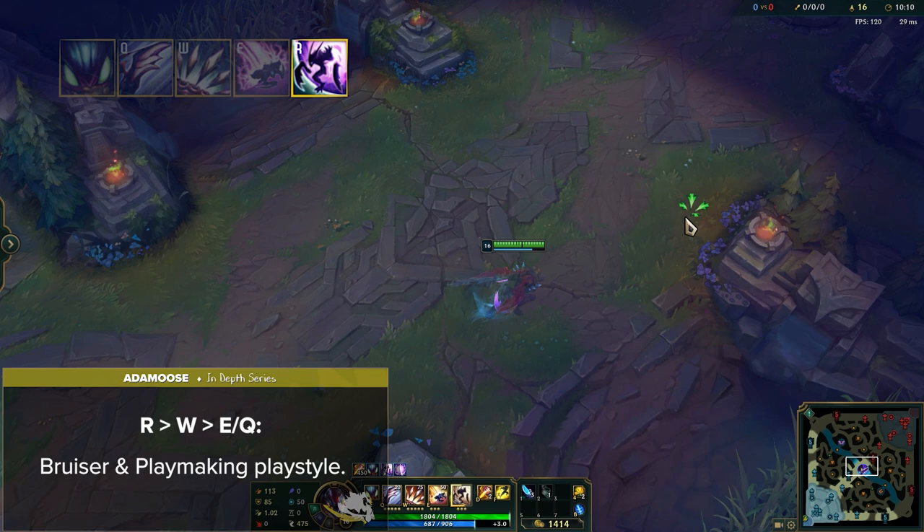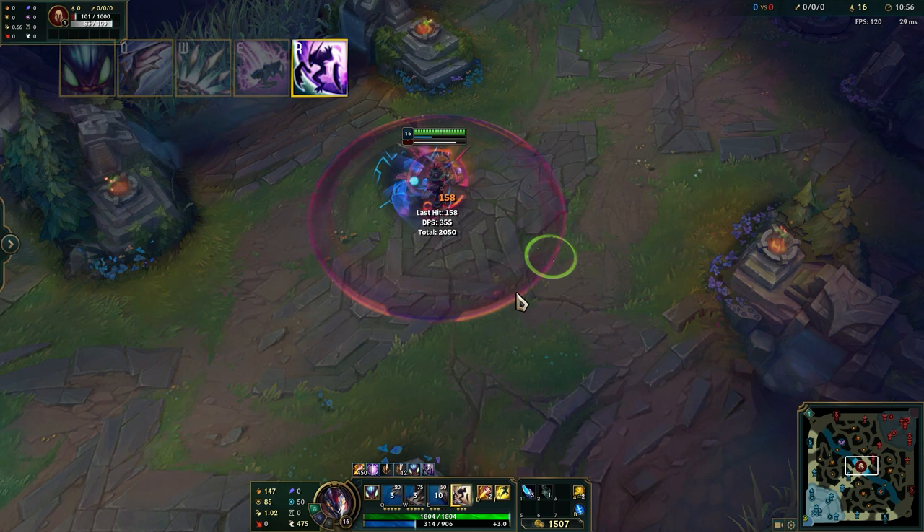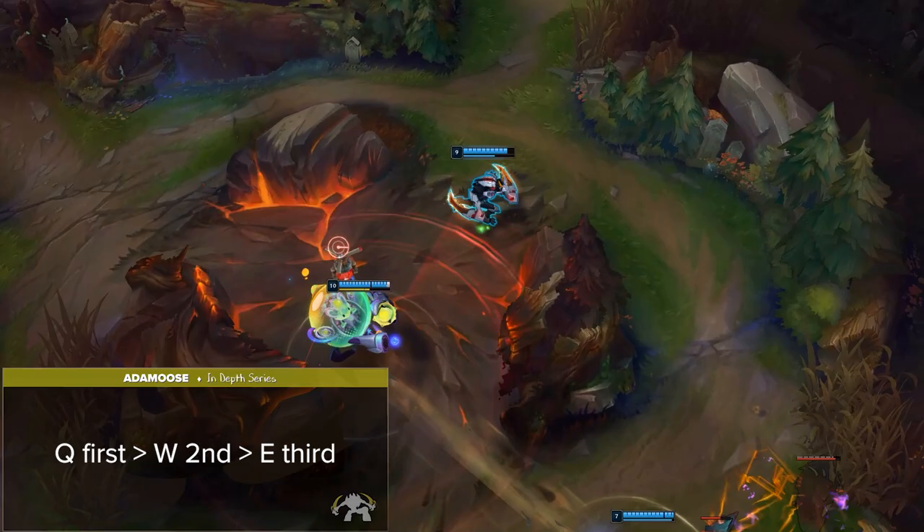Keep in mind that neither of these are set in stone and can be interchangeable. If you're looking for a middle ground, Q evolve first into W gives you both solid assassination potential with the utility from W. For ability maxing, Q first, W second, and E third is the standard skill order for pretty much all games.